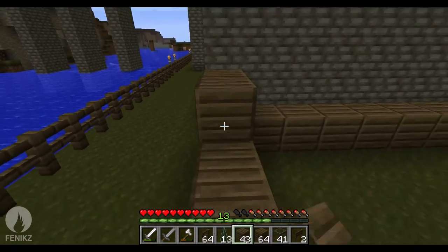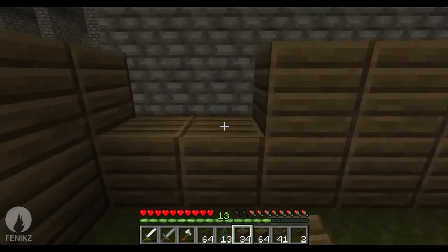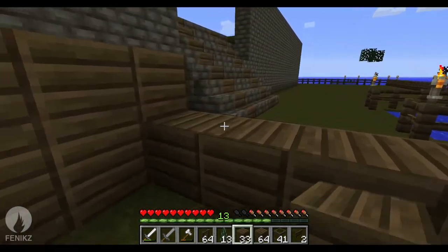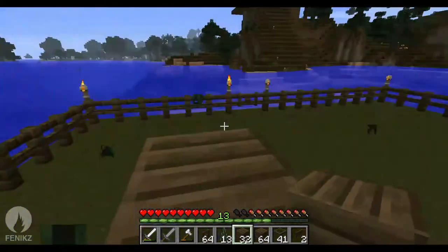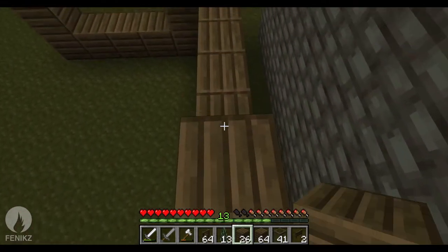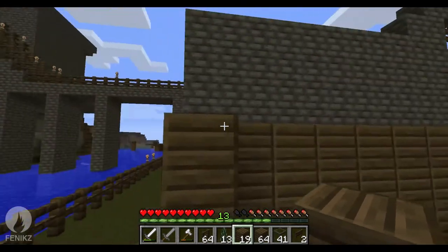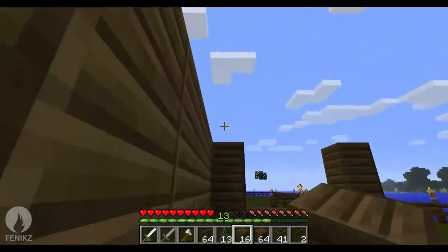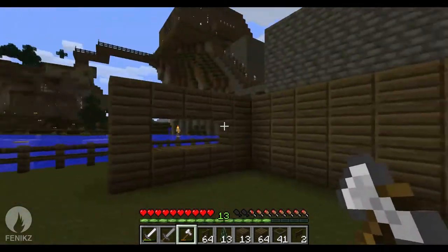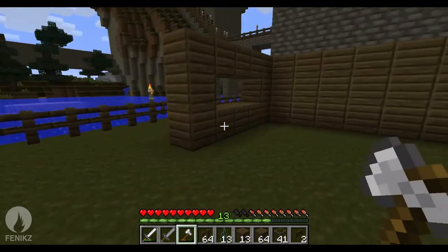Put one there, one there, one there, and fill this up — easy. Get rid of that. Put one at the back. Now that's done — I'm going to put one more there, one more there, and just fill this up now. Pretty simple. Now that we've got that done, I want it to be that high — I don't want it to be too big.